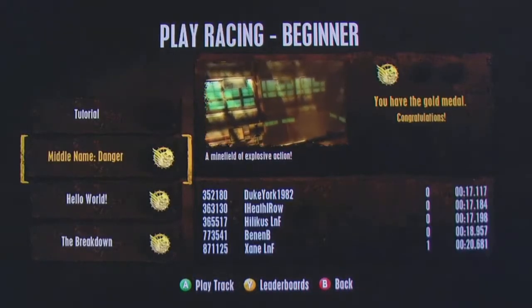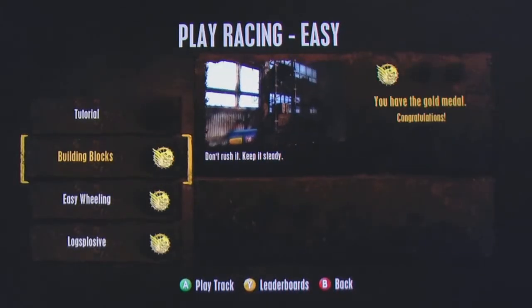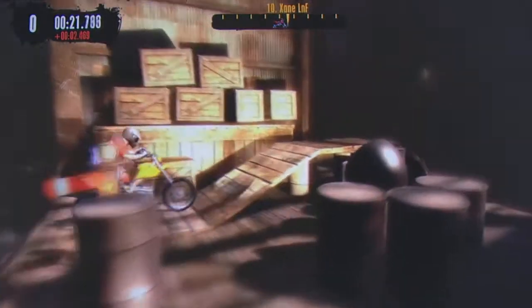To unlock new tracks you have to complete the current track and earn medals — bronze, silver, or gold. This is based on time and how many times you bail. To get gold you normally have to complete the track without falling off at all. If you do fall off, there are checkpoints throughout so you can restart from your last checkpoint and keep practicing that section over and over. Gold can be quite a challenge, silver is normally achievable, and bronze you can sometimes get on the first run through.